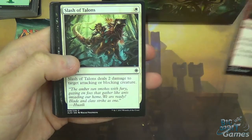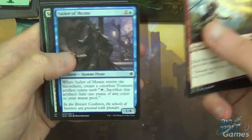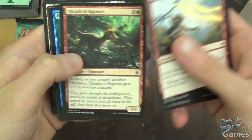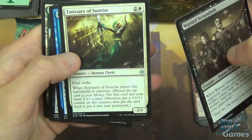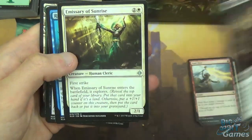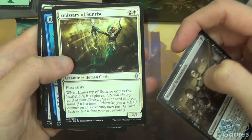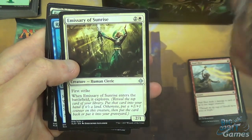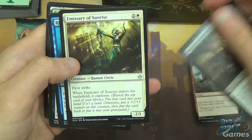So we've got Dual Shot, Slash of Talons, Mark of the Vampire, Sure Strike, Sailor of Means, Spiketail Ceratops, Pirate's Prize, Ixali's Diviner, Thrasher of Raptors, Dive Down. For uncommons we have Unwanted Scoundrels and Emissary of Sunrise - a card I like quite a lot. Three mana 2/1 with First Strike that also explores. So explore is one of the mechanics from the set where you reveal the top card of your library and put it into your hand if it's a land, otherwise put a +1/+1 counter on this creature and put it back on top of your library.